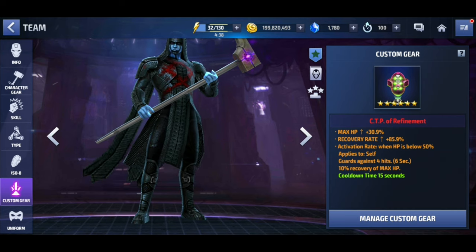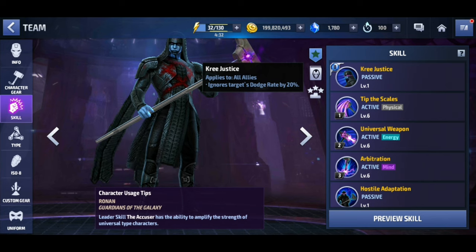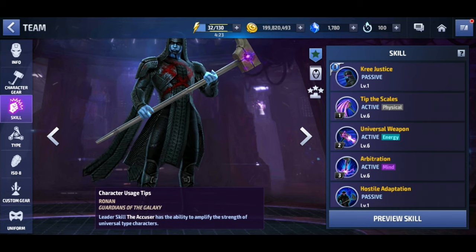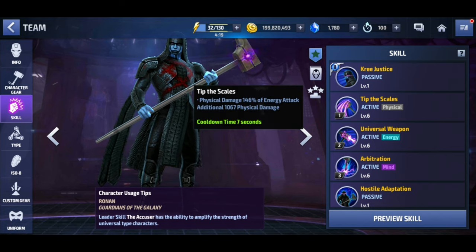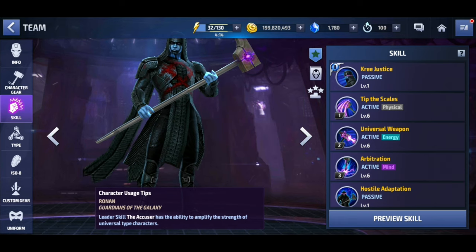Ronan doesn't have a lot to offer. In his passive, he ignores target dodge rate by 20%, which is useful against Corvus Glaive and characters with a lot of dodge, but that's about it — it's kind of a crappy tier 2 passive. His skill 1 has no iframe, nothing. His skill 2 — no iframe, nothing.